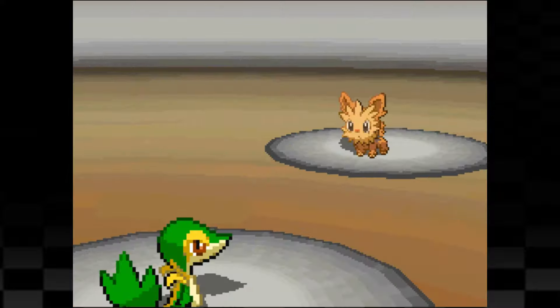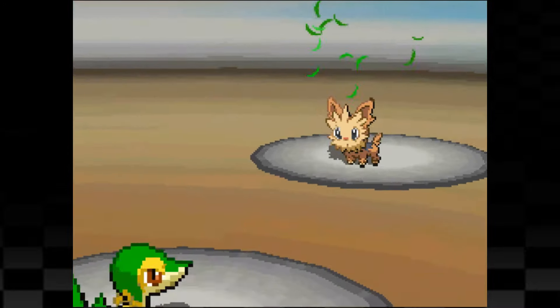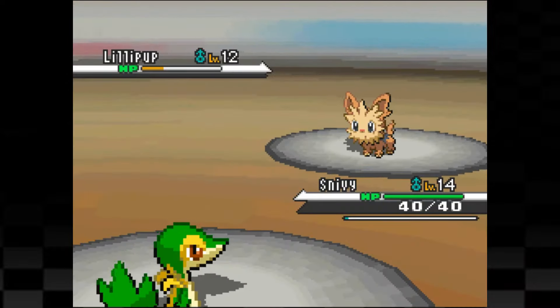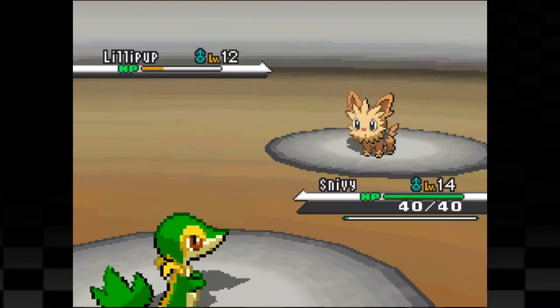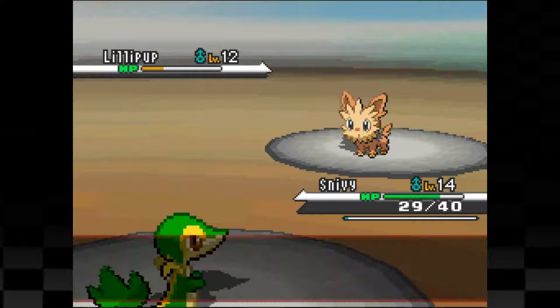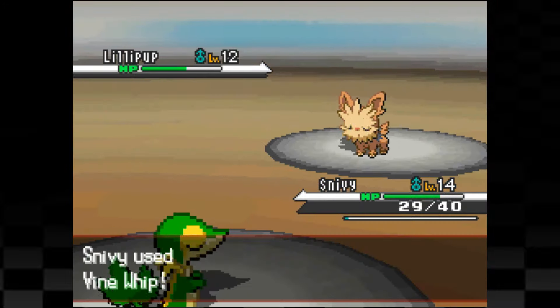Now after a few rounds of this, I finally used Vine Whip which brings Lillipup into the yellow. I then used one more Growth thinking Cilan would heal. However, this wasn't the case as it switched up and bit Snivy for around half of its health. Luckily the Oran Berry kicked in and gave us back some extra health, but due to Lillipup's pickup ability it also got some health back. On the next turn, we used one final Vine Whip to take it out.